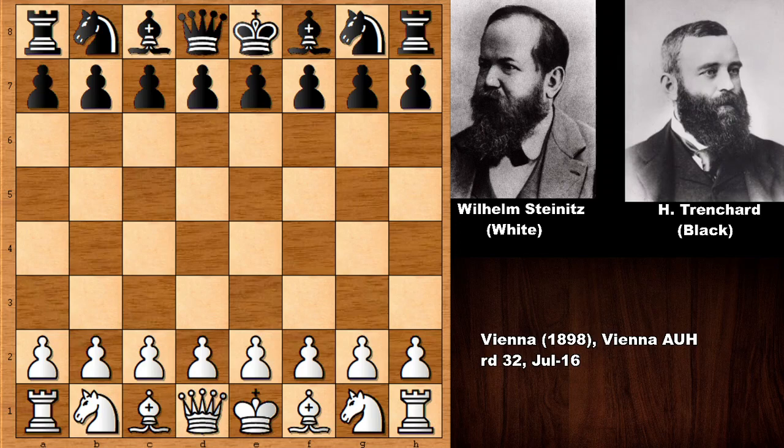Hello everyone and welcome back to another very nice chess game from 1898. This is a game by Wilhelm Steinitz against Herbert Trenchard, who was also a professional chess player. This chess game was played in Vienna in 1898, so let's see what happened.